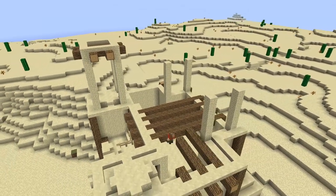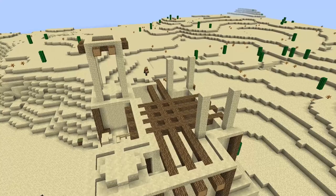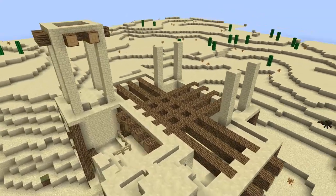These beams run all the way through the house going in both directions and this lays the foundation of the second floor.